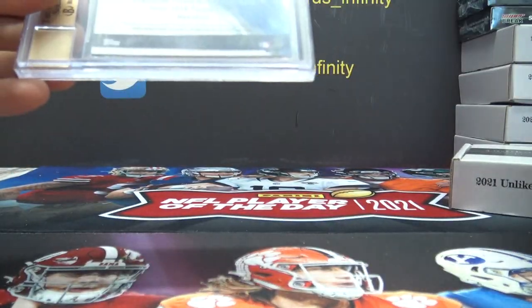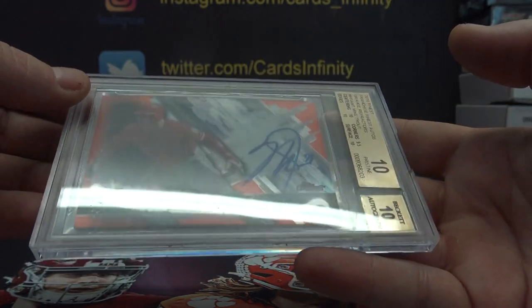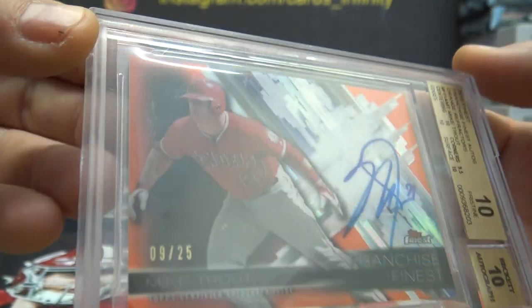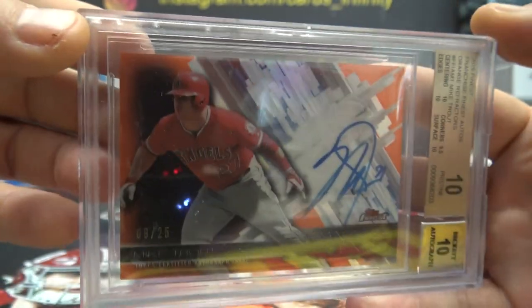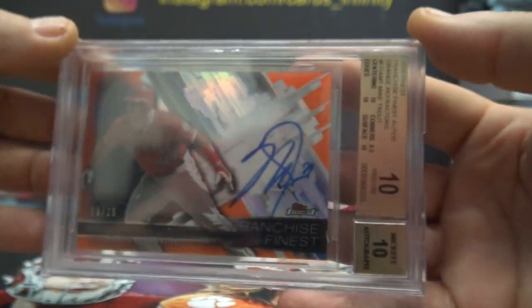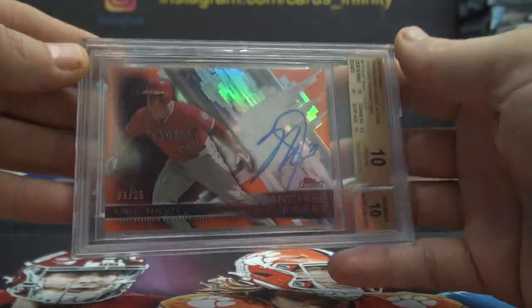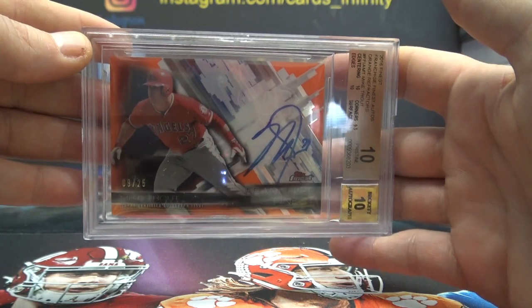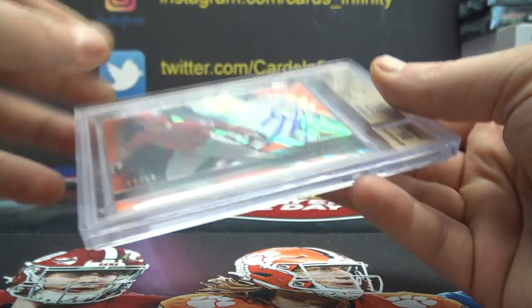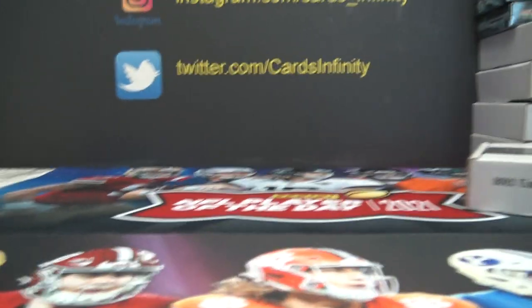And the last one — Mike Trout orange refractor 10-10. Damn, that's a nice card. 9 of 25. Mike Trout 10-10 orange — the only thing that got a 9.5 was corners. And that goes to Blaze. Blaze is in the nine — nice hit there, Blaze. And that does it folks, thanks everybody!